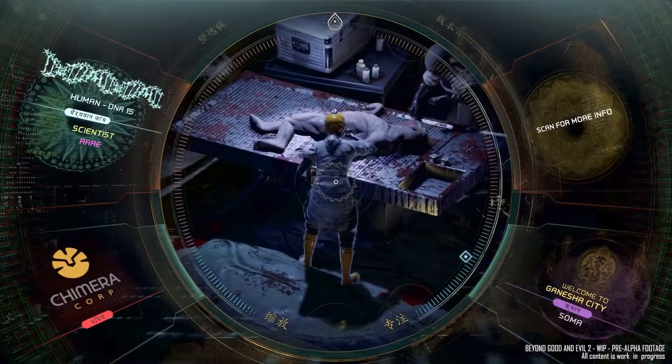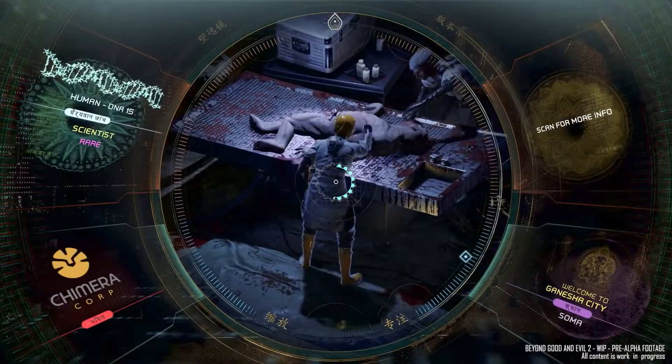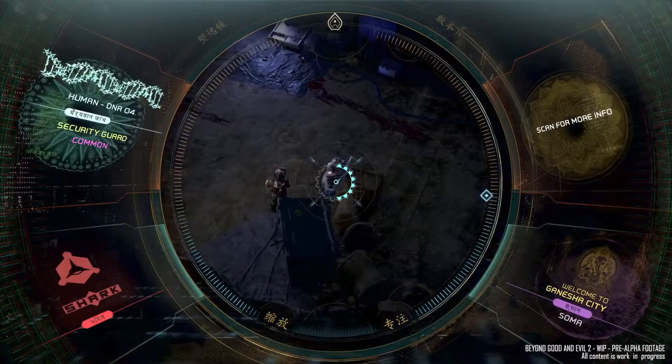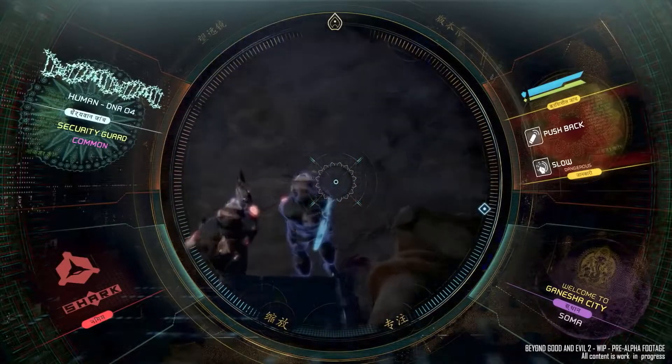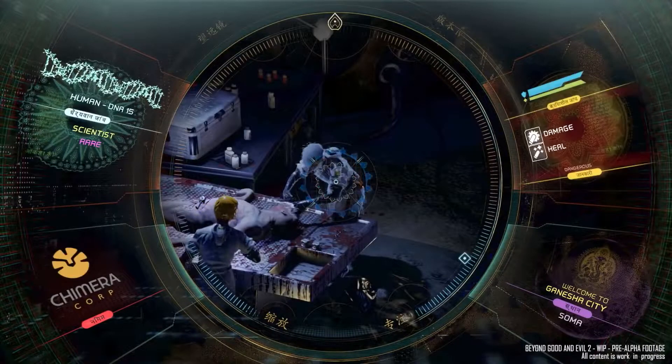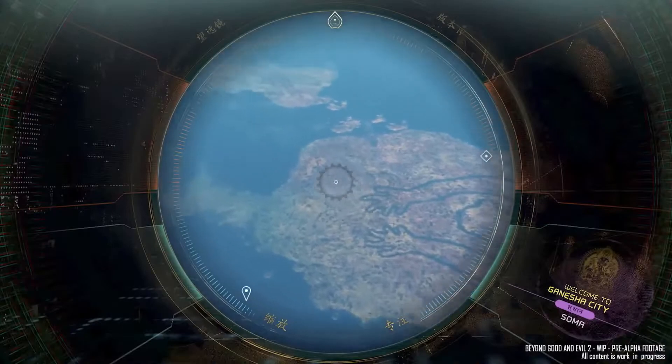Enemies can also use augments — like these scientists who can heal their soldier buddies with augmented bullets. So you'll want to get a close look at who's carrying what and plan your strategy. In order to see what your enemies have equipped, you'll need your spyglass, which displays the stats, skills, and augments of other characters.